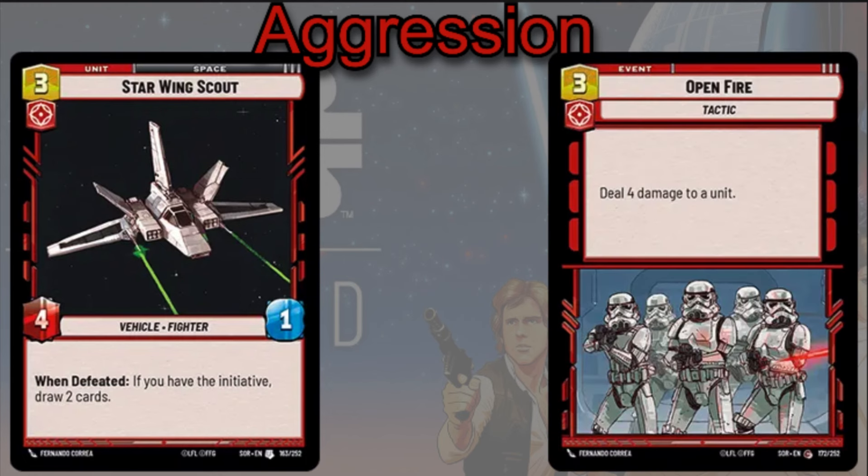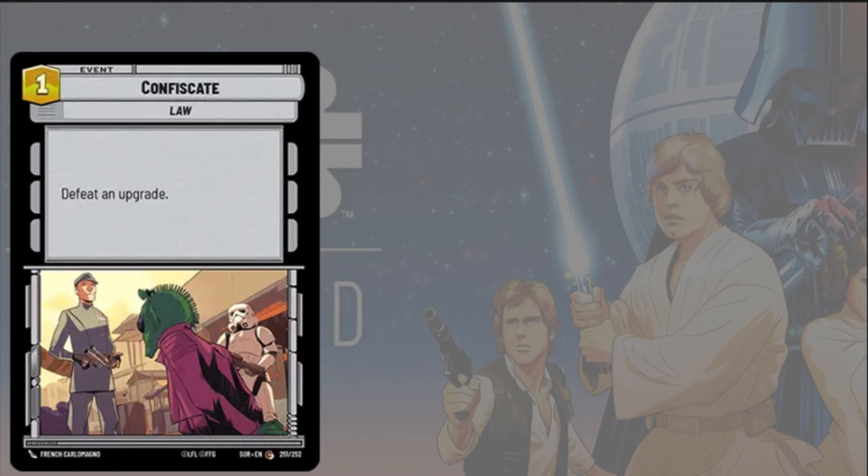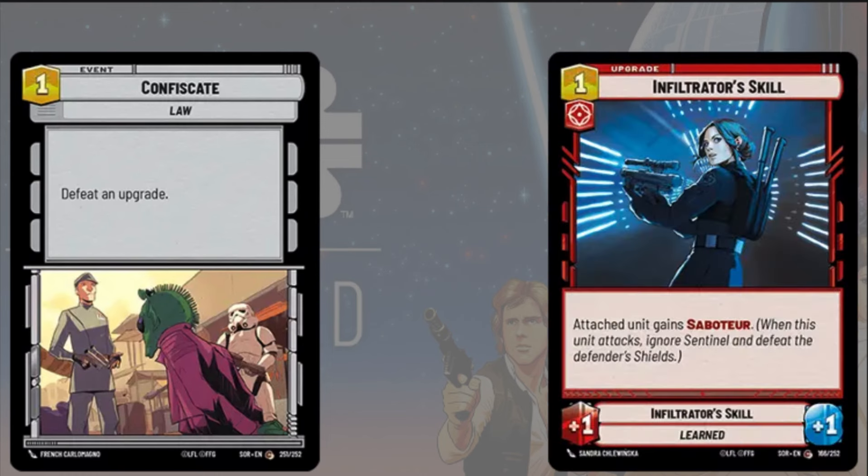Open Fire is the last Aggression card — just deal 4 damage to a unit for 3 cost, useful for knocking off pesky units on the field. There's also Confiscate — a 1-cost event to defeat an upgrade. The Infiltrator Skill can attach Saboteur to bigger units that you really have no easy answer for. Being able to Confiscate that upgrade means your opponent's big unit no longer has Saboteur — and at that point you can say 'attack into my Sentinel unit now, you have no other choice.' That's going to be it for the cards we're looking at today.